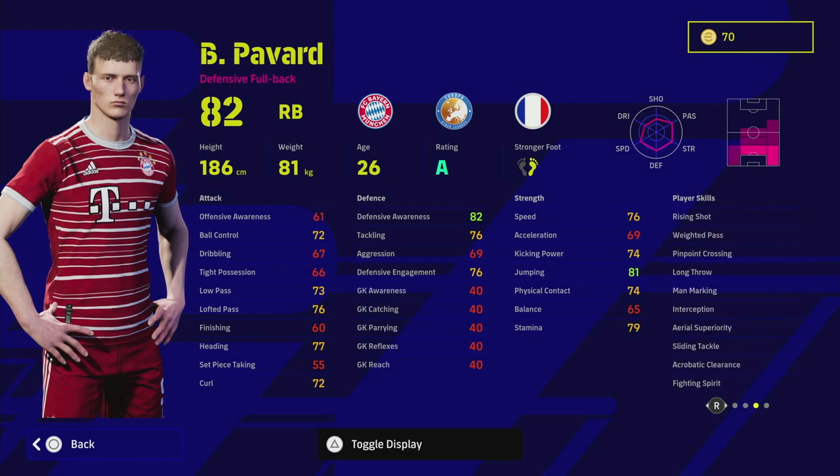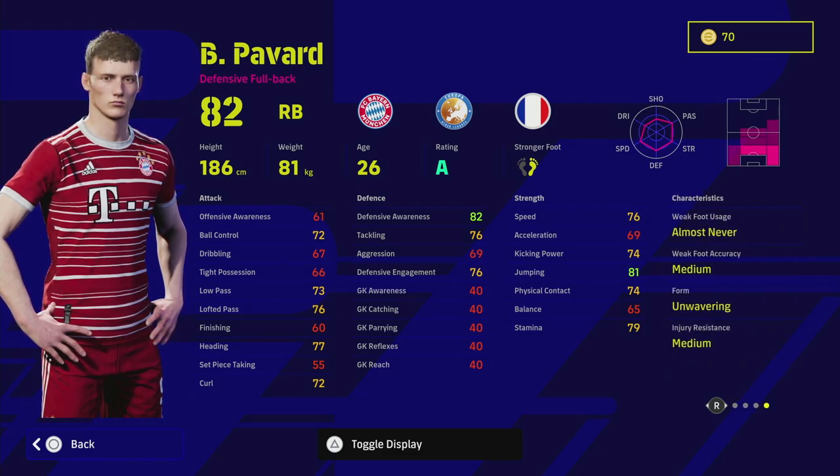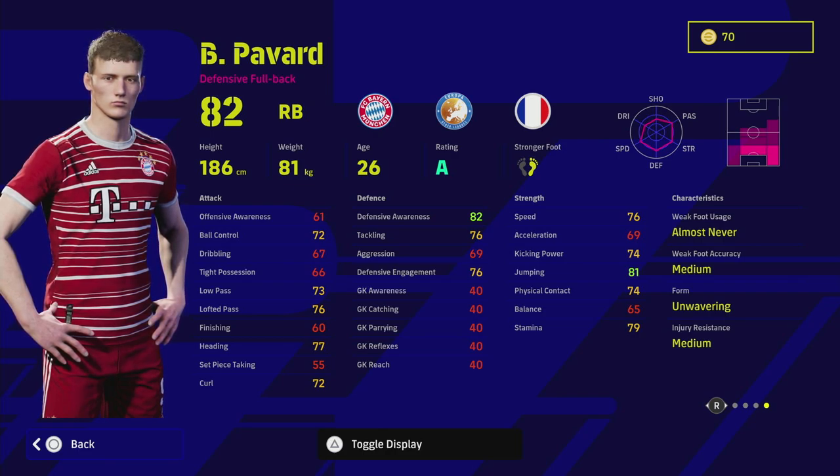I like Pavard as a defensive full back — he doesn't have blocker so you'll have to give him that, but he does have unwavering form. On a rating this week until Thursday, it's a no-brainer to get these players into your squad if you have a couple of coins. Even if you get the worst player — Pavard or Müller — these are still really good players.